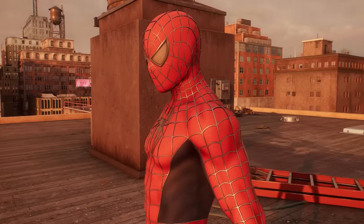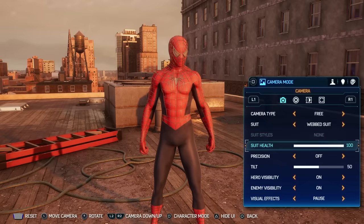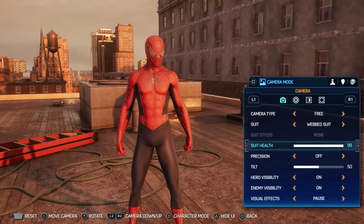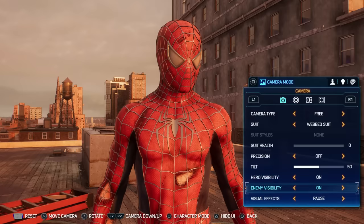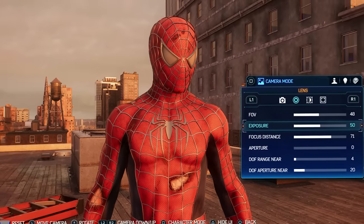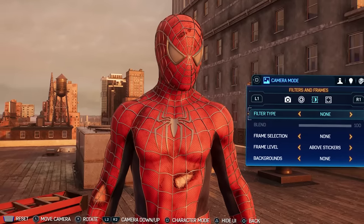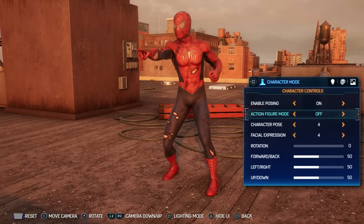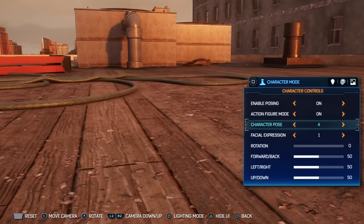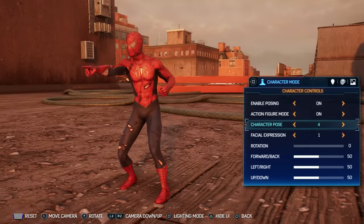Another addition I noticed: in photo mode, you can now select suit health as an option to tinker with. Previously it was annoying to get yourself to 1% health just to see how the damaged suit looks, but now you can just adjust suit health directly in photo mode and check out any costume at any damage level. You can also find action figure mode right under the character posing section in photo mode.